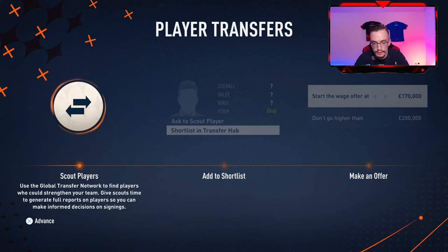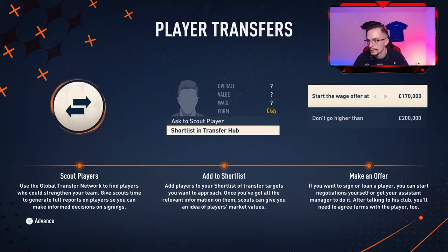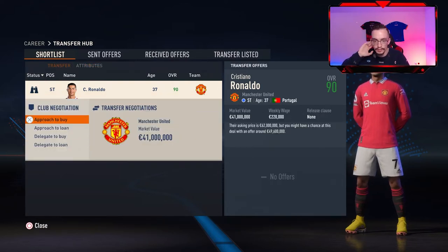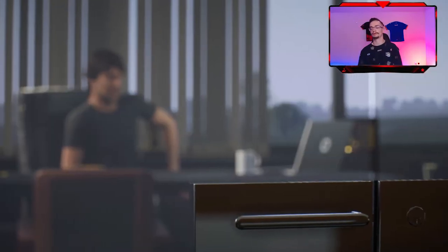Use the global transfer network to find players who can strengthen your team — of course it costs time to generate full reports. Add players to your shortlist for transfer targets you want to approach once you have all relevant information. Maps can give you an idea of a player's market value. We can see how to make an offer — so we've got Ronaldo over here, I'm gonna approach to buy him. We have signed Cristiano Ronaldo!